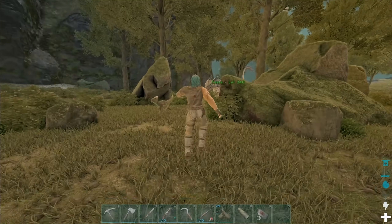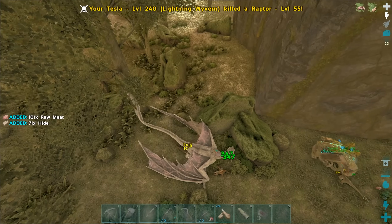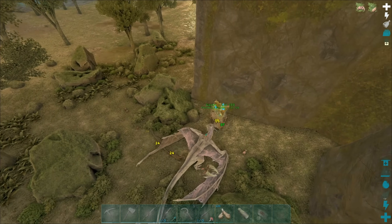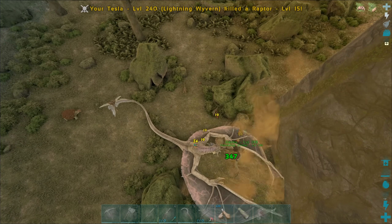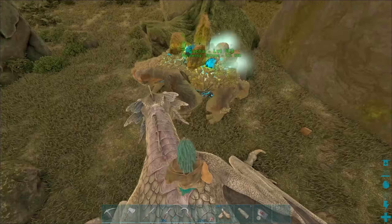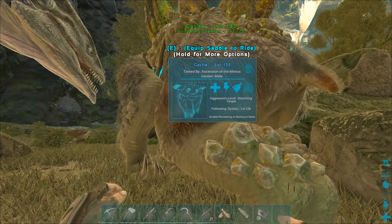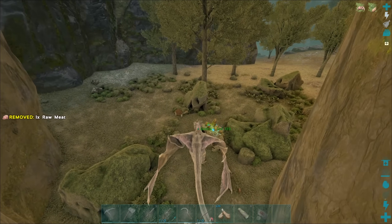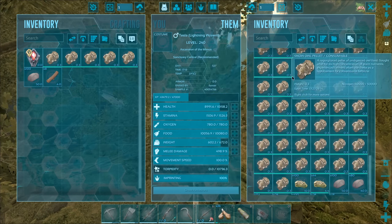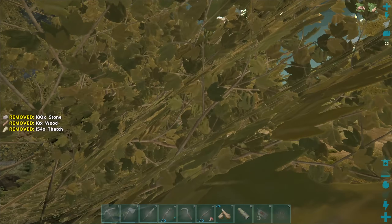Tons of raptors are just attacking - we're just gonna go ahead and murder them. Oh my god there's tons of them. I should just leave this gotcha here since his stuff is not very good. Although I could use him for breeding - when you breed gotchas it doesn't pass down what they have as their production thing. I've also just realized I completely forgot to bring my cryopods, so I'm gonna leave you here - if you survive you survive. At least we can confirm everything's working correctly.